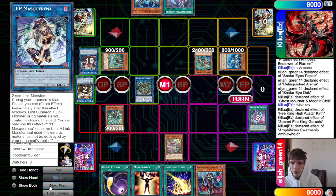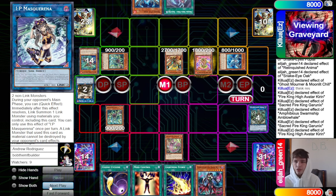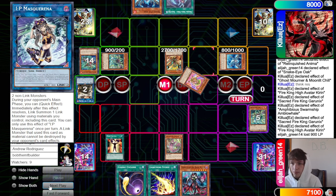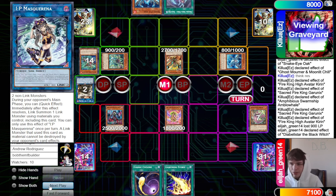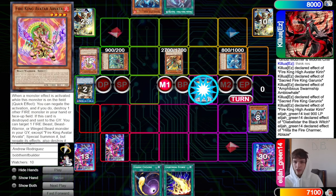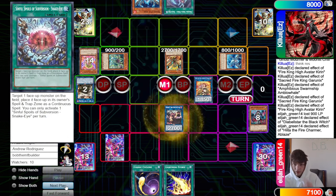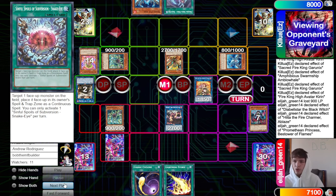They forgot their Poplar spell trap zone by the way. Whale pops Anima and summons Garunix. Garunix effect destroys Kieran off the field. Kieran effect summons Arvata, pops Oak. Mind Control takes the Arvata, summon Black Witch, send Poplar. Black Witch effect sets Subversion, then link those off to make Hita. Hita effect takes Princess.